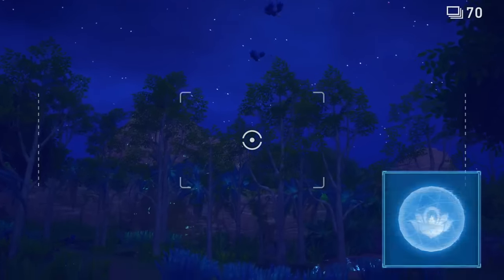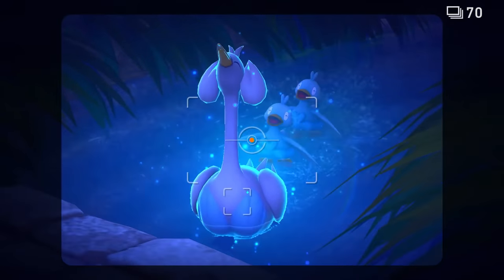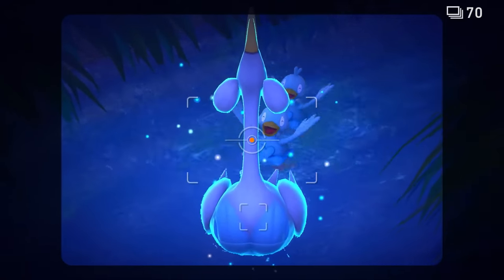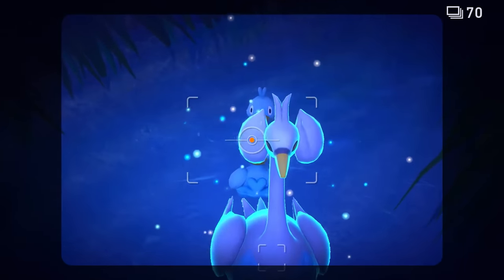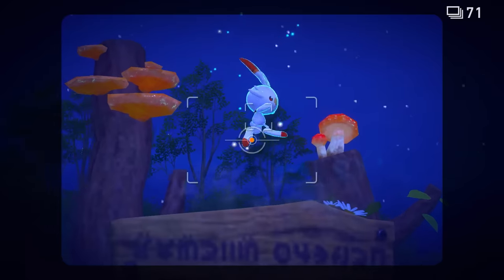You'll also have Illumina Orbs, something the Professor invented. If you use one of these, you can make any Pokémon glow! Whoa — those flames changed color!